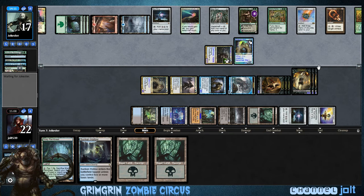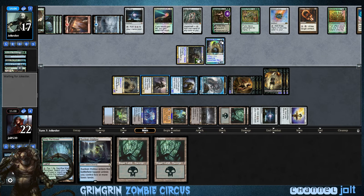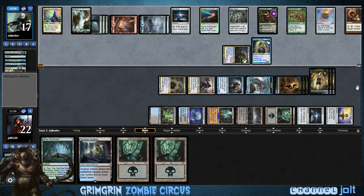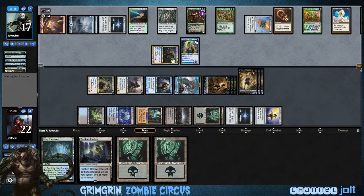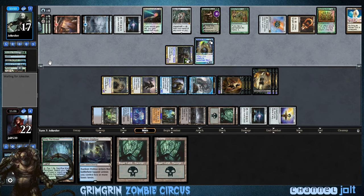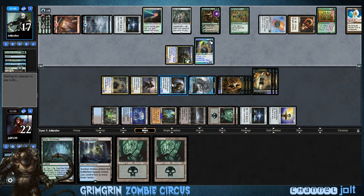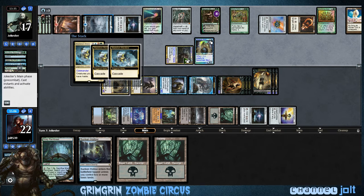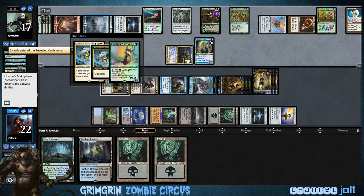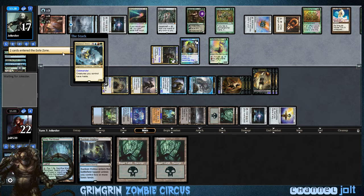Phantasmal Image, okay. Phantasmal Image as an Undead Alchemist — if he wants to swing with Grimgrin, he's going to have to sacrifice it, so we're okay right there. He's tapping for a lot of mana. Untap Gilded Lotus. We do have 1, 4 — we have 7 loss of life off the trigger. Rattleclaw Mystic? Okay, I'll take that off Cascade. And Sylvan Library — okay, I'll take that man.